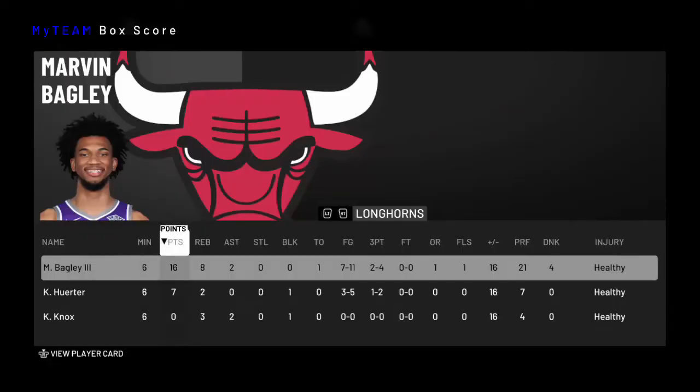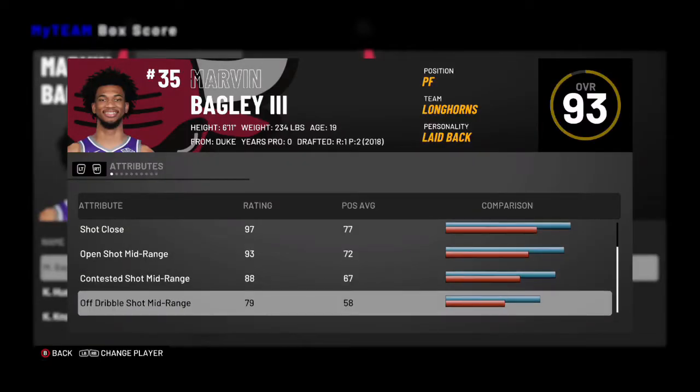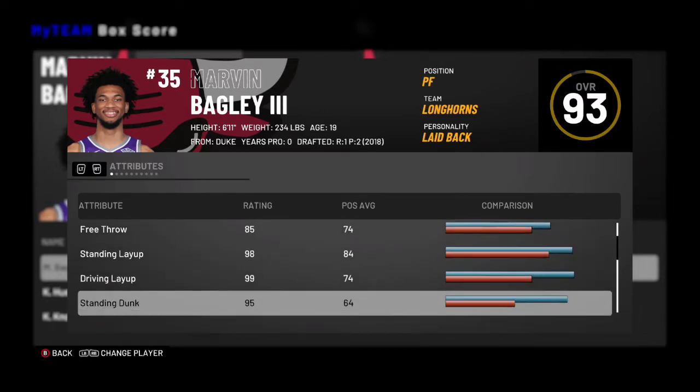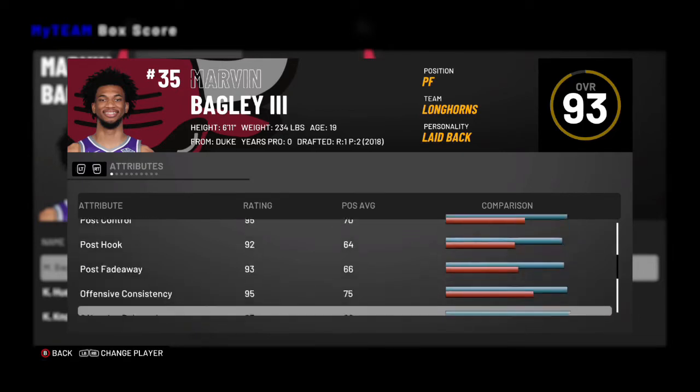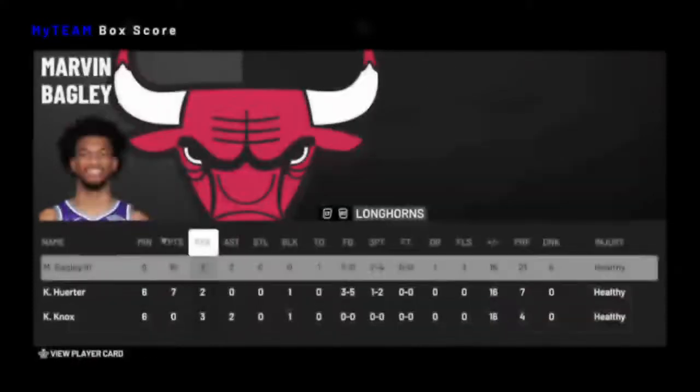You guys saw in that video — this Marvin Bagley, he is better than Galaxy Opal Blake. I am not kidding when I tell you that. 16 points, 8 rebounds, and triple threat, 2 assists. Look at the stats — with the coach boost, you can get it to 94.3 open 3, 99 driving layup, 99 driving dunk. The rebounding also goes up to 99 defensive rebounding with a coach.